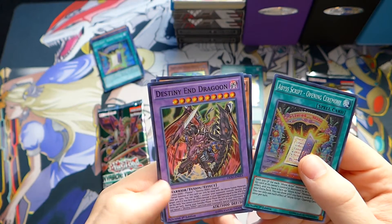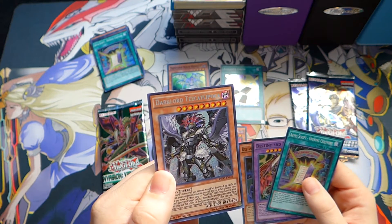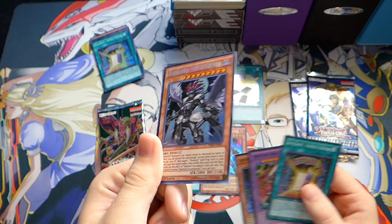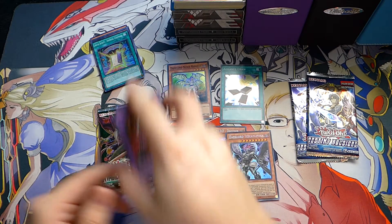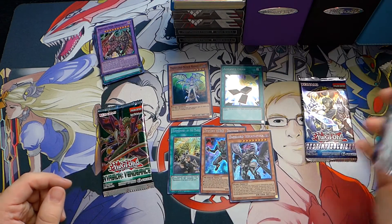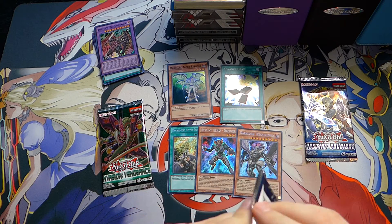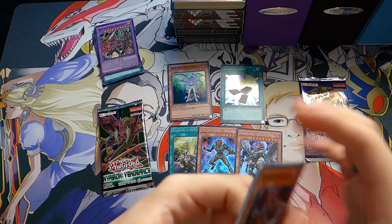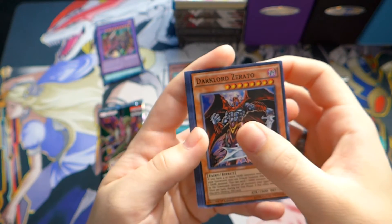We got a Destiny End Dragon — I think this was a newer card — a Diamond Dude and a Dark Lord Tezcatlipoca. That's pretty sweet artwork on that. Destiny End Dragon looks pretty cool. Sorry if I think some of this stuff's new and it's really not. These packs were actually on sale at Walmart today, which is pretty cool. I've never got packs for three dollars and thirty cents a piece instead of four.